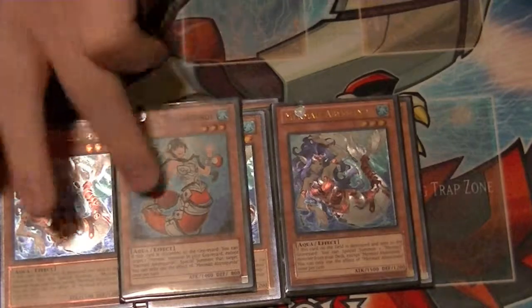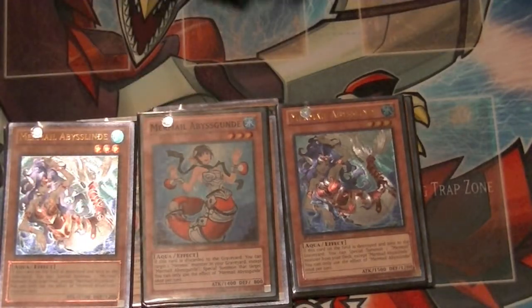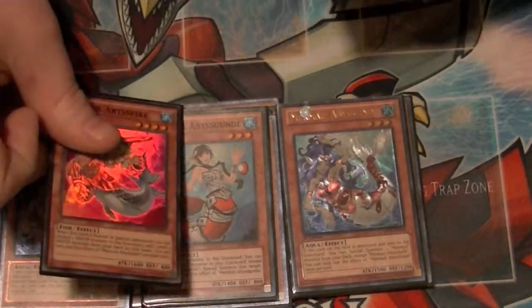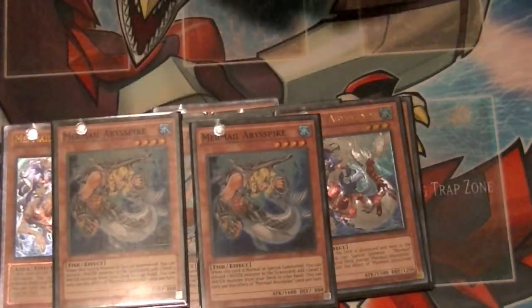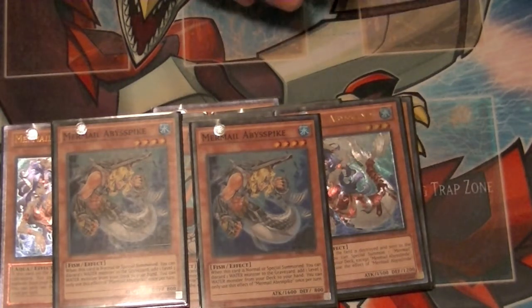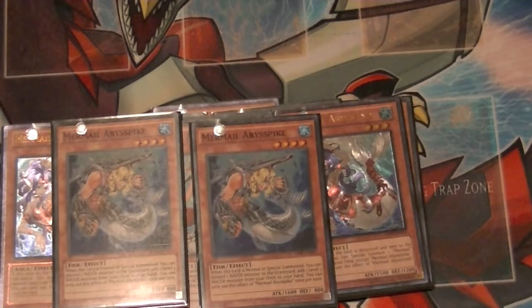1 copy of Gunde. When this card is sent to the graveyard, target 1 Mermail except for this card and special summon it. 2 copies of Pike — when this card is normal or special summoned, you can discard 1 water from your hand to add a level 3 or below water monster from your deck to your hand. You can only use this effect once per turn.